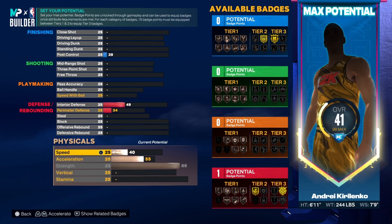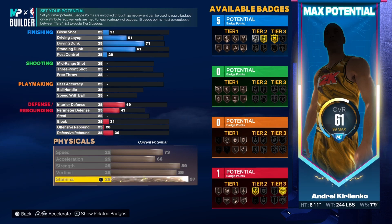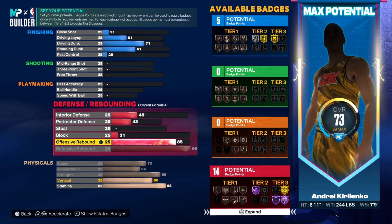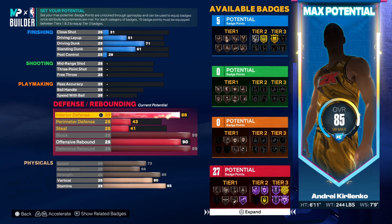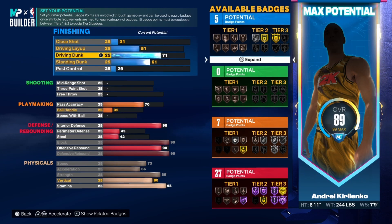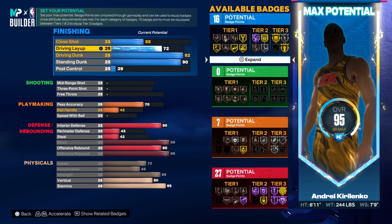Bring that down a little bit, bring your strength up, bring acceleration and speed both up, bring the vertical up all the way. Now I'm bringing the stamina to a 95, and I'm going to bring the vertical down to an 80. For defensive rebound you want to max it, offensive you want to put that to like a 90, block max it, interior defense max it. Pass accuracy is the only thing you want to put up within this center build.